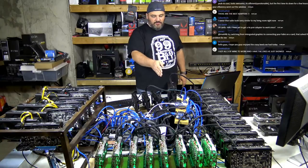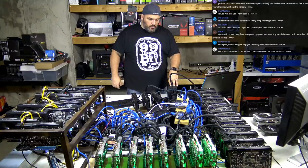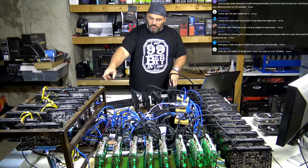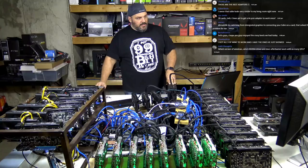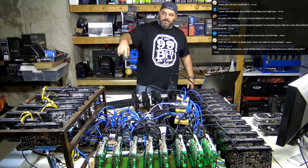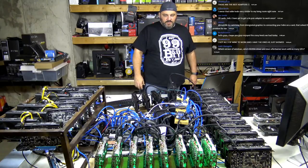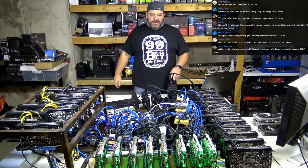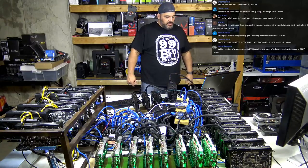We got a 1,200 watt EVGA P2, a 1,000 watt EVGA P2, another 1,000 watt EVGA P2, and then over here in this box I got a 750 watt RGB thermal tape, and then we got the 2,400 watt Panli - the Chinese power supply that we've had for a while - just kind of powering some of those cards. We don't have any of the Chinese power supply power in any of this over here.